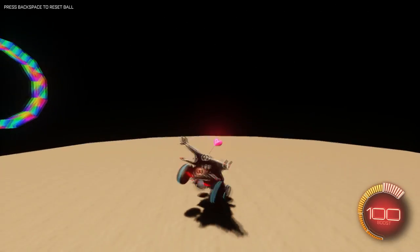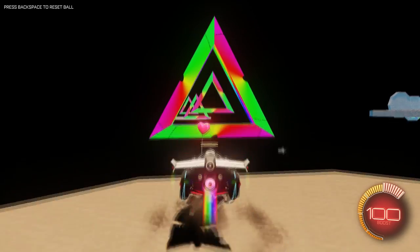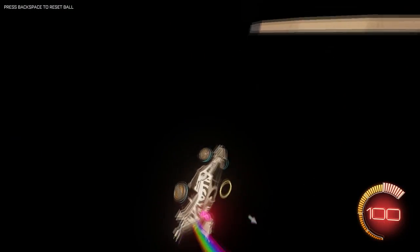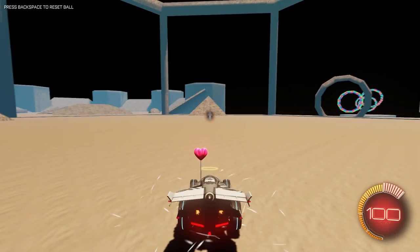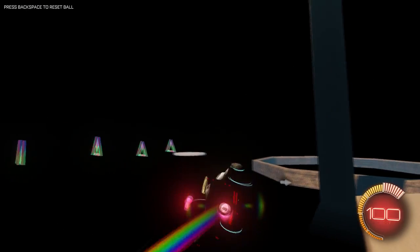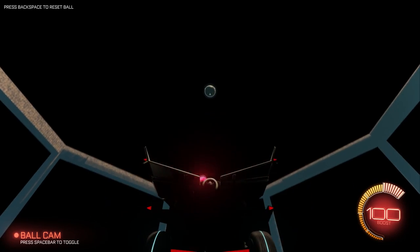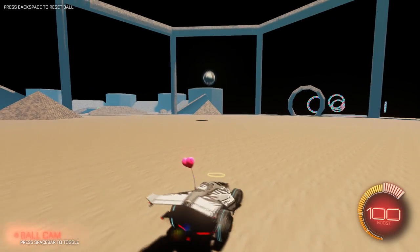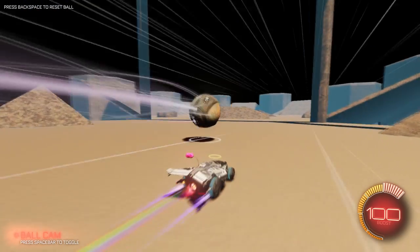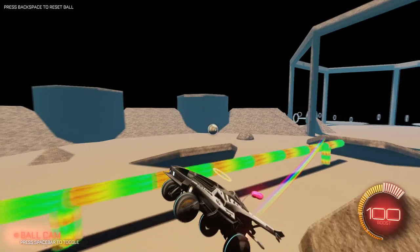I'm just gonna cheat and go to the next part of this because honestly I can't do it. They're triangles now, not circles. That's the map — it was made by Miko, one of the subscribers of the channel. Okay Miko, you've defeated me with your obstacle course, I can't do it. Now we're just gonna mess around in the other part of it.